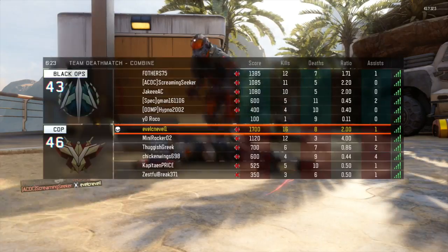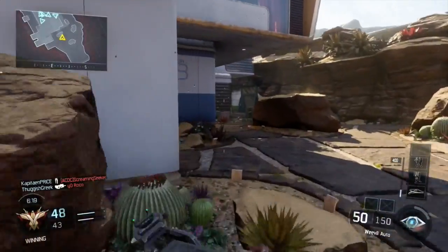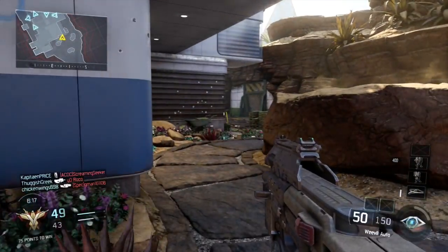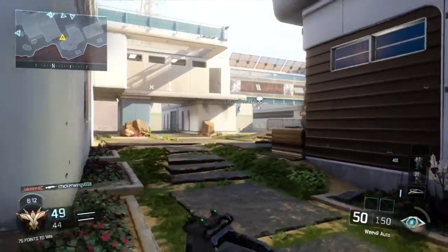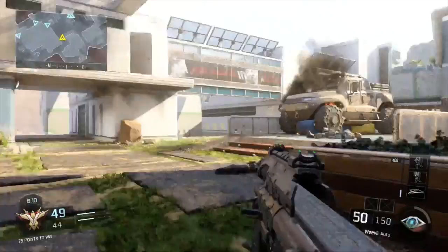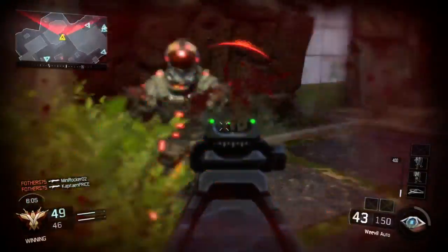I get so unlucky there — this annoying little git with the RC car just deploying it out the back of his spawn. How I end up like that, I never know, it is just such bad timing. But I'm not going too bad in this game. I got really unlucky when I earned that Guardian earlier.